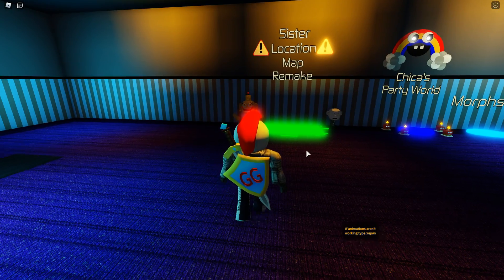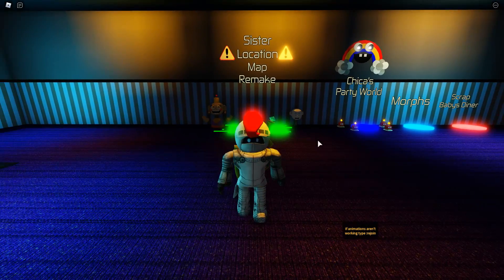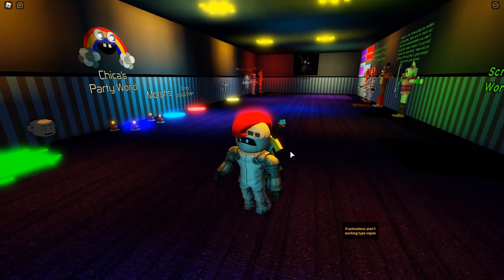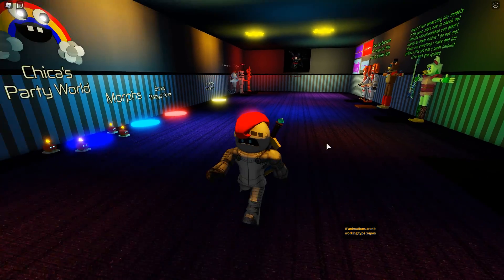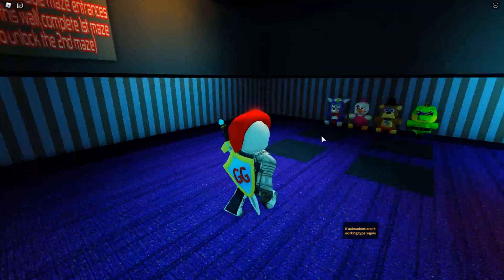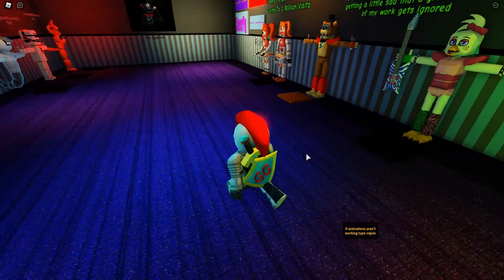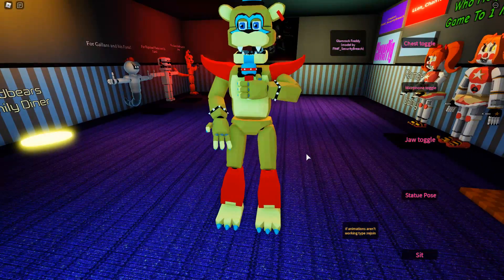We did check out the Sister Location map remake in a previous video, so if you want to check that out or get any of those badges, go watch that video. The new animatronics are Glam Rock Freddy, which is over there, Circus Baby, and the OC Crisped — they're all brand new.